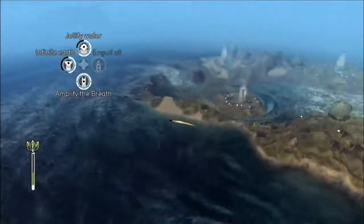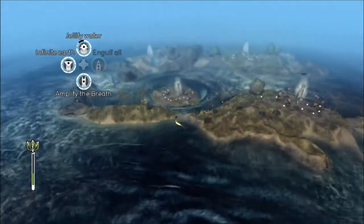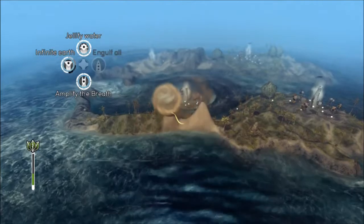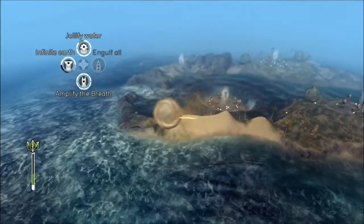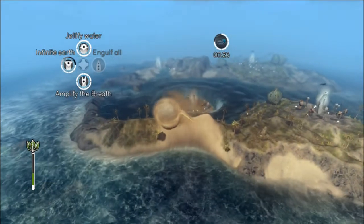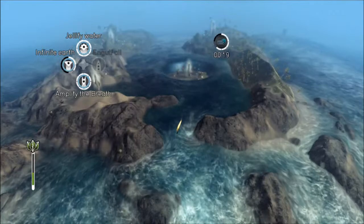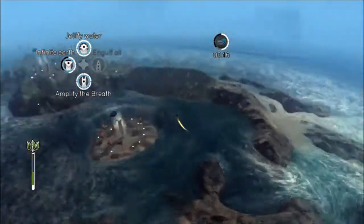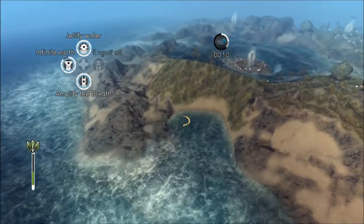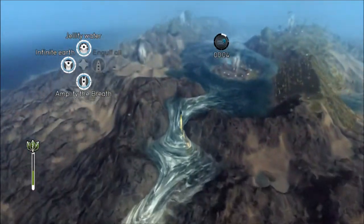Did that work? Is that actually a dam that blocks off the water level? Oh, it's so close — I'm just gonna make it a tiny bit higher. That works, and then I just have to block off this one as well. That also makes it a less area for the water to escape.